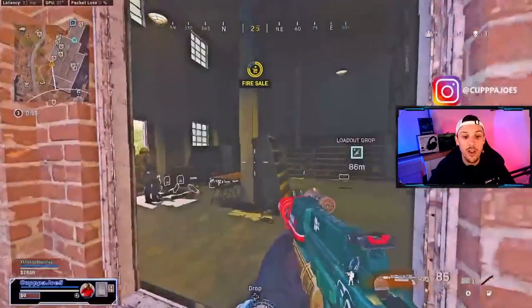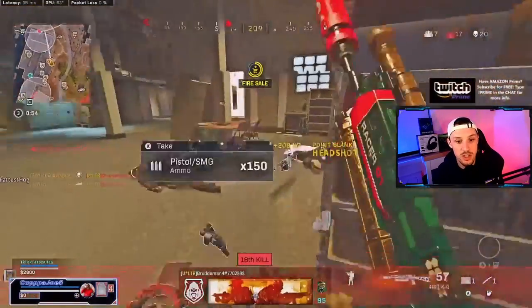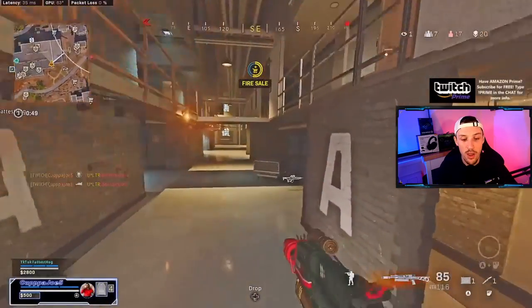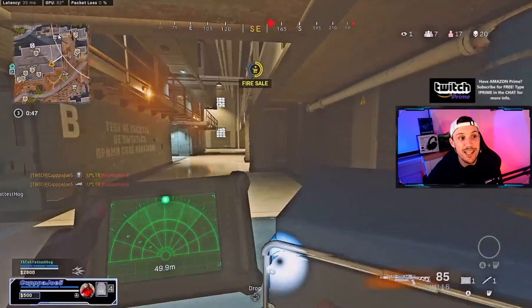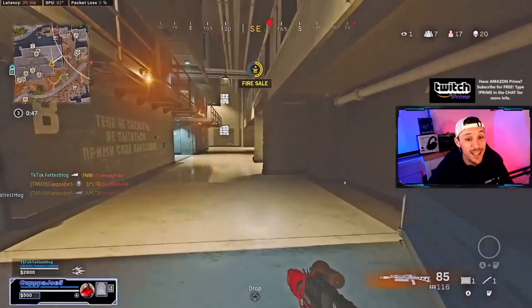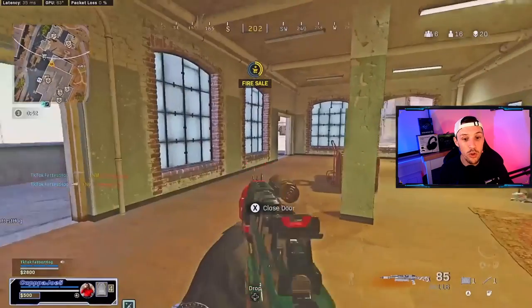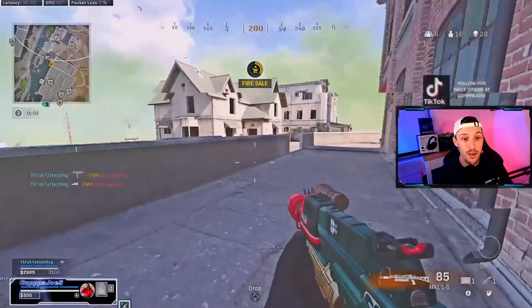I hear this guy getting chopped up below, so I push him — easy kill, great positioning, third partying but in a good spot. I drop down and there's 49 meters straight ahead of me at a fire sale — I did not see this dot on UAV, I'll be totally honest. Using deductive reasoning: they are at the buy station. Right as I'm pulling the heartbeat out I hear a self-revive, so I know there are multiple people down there.